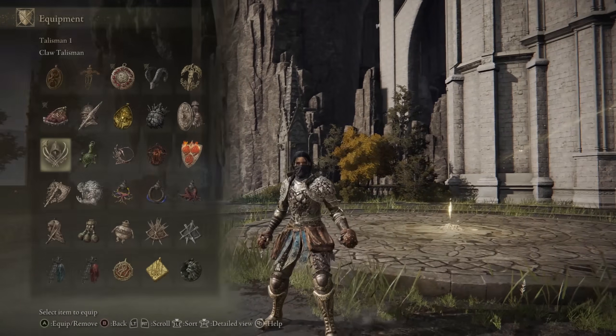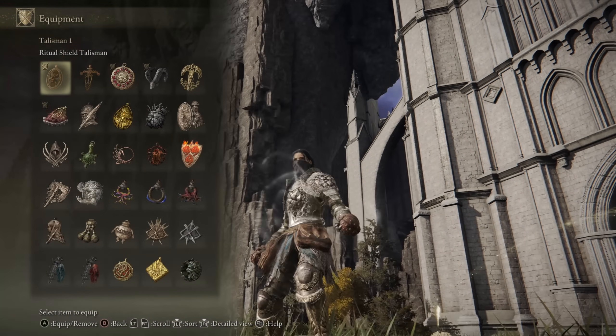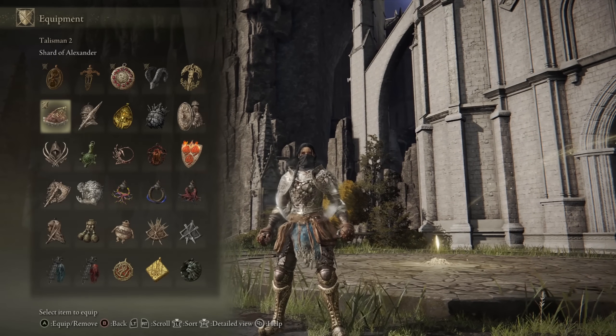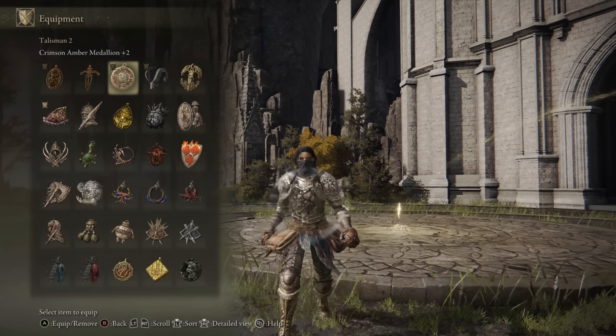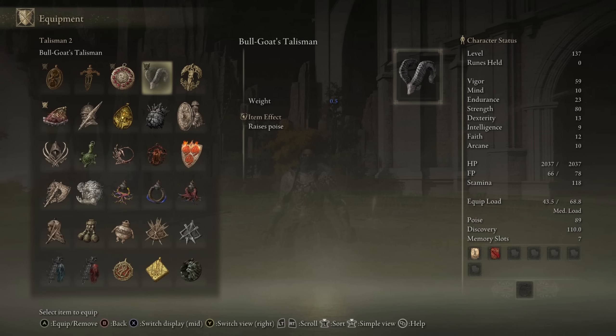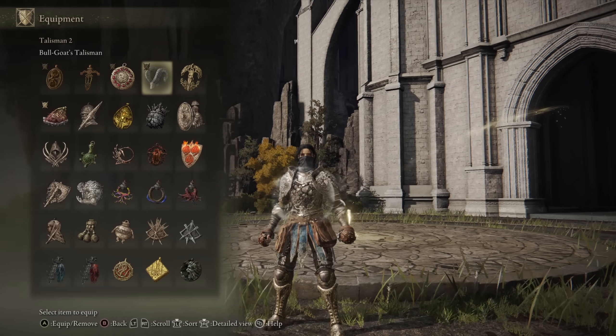As for my choice of Talismans, my first slot I often swap around — I start with the Defense Talisman and then swap to whatever I enjoy. My second one is the Shard of Alexander to boost all the different Ashes of War. Then I have the Crimson Amber Medallion Plus 2 for the HP boost, and the Bullgoat Talisman to hit the poise breakpoint that I enjoy.